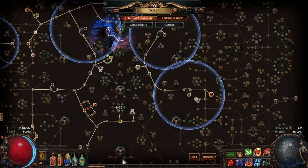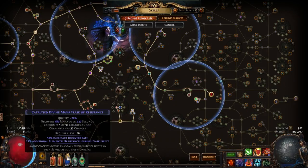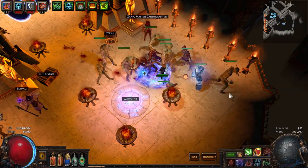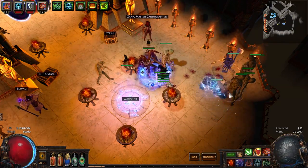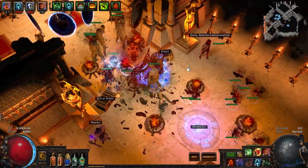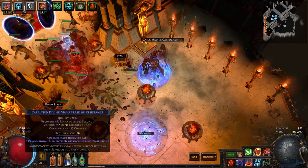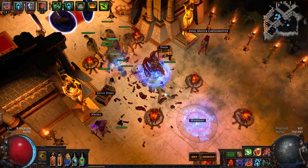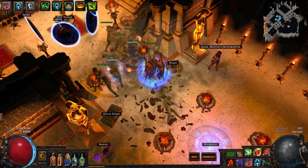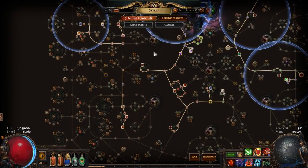Once you get your six-link going the Summon Raging Spirits mana cost hits 56, so the mana cost becomes extremely high and you can't cast as fast as you'd like. That's what you want — you want your mana flask going all the time, which means you can do maps without any mana regen. Physical damage hurts these guys a lot, but if you trade in some physical and lightning mitigation it still works.